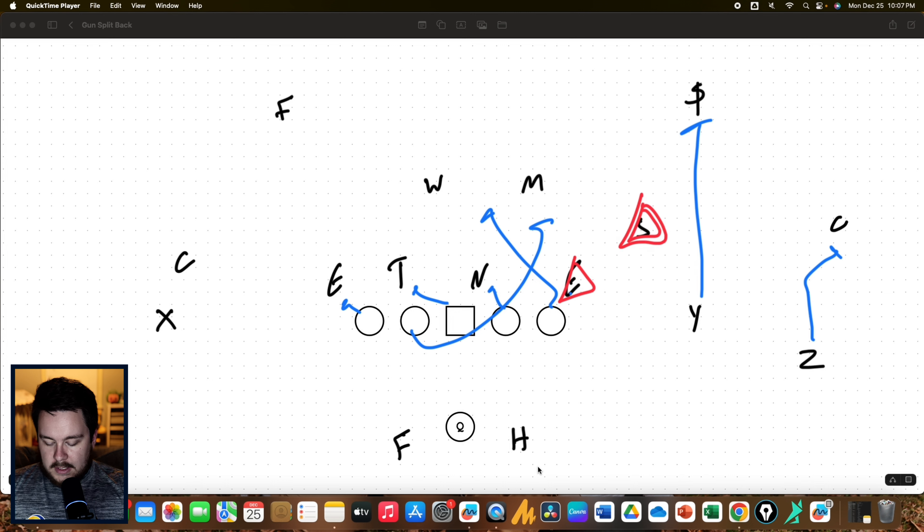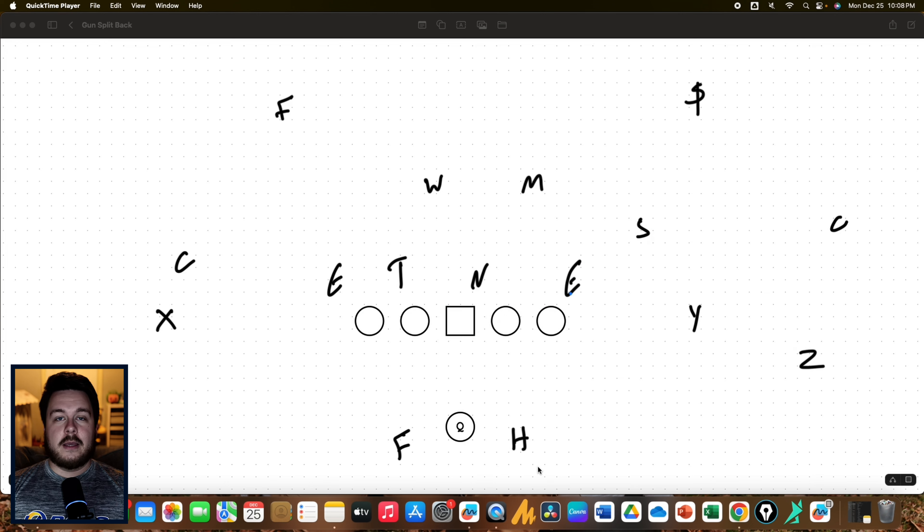Like I said, we can run this both ways. Let's flip and run this to the twin side. We'd want the Y on the strong safety, Z on the corner, and we are reading the defensive end to the Sam — just like we did on that GT counter play. Mechanics are going to be the same: the H is going to be in that pitch relationship, the quarterback still attacking the defensive end, and now the F is the one who is running behind the guard.